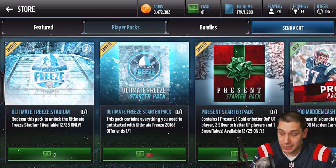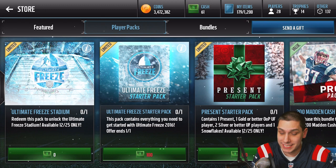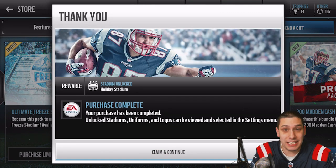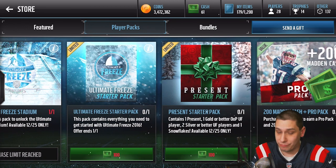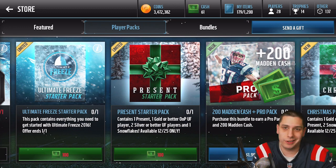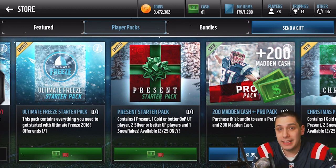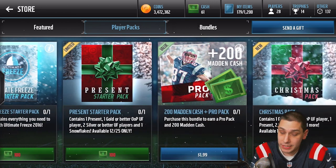Something they added that I think is freaking awesome — I have to give credit on this one because I talked in a previous video about how much I like the Ultimate Freeze stadium. You get it for free right now. As soon as you log on, go to player packs and you can claim it for free. You can check that out in my previous video where I talked about Brett Favre. I don't know if it's limited or if you'll have it for the whole year, but it's a cool free temporary stadium.